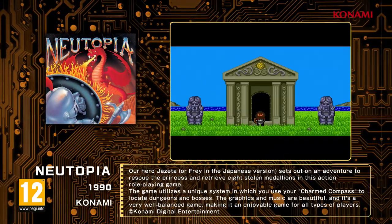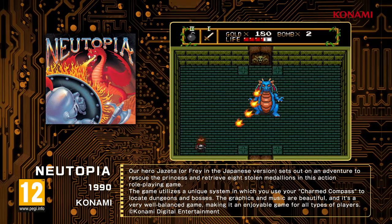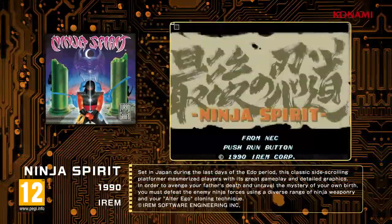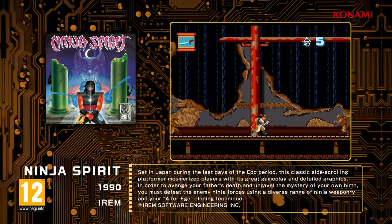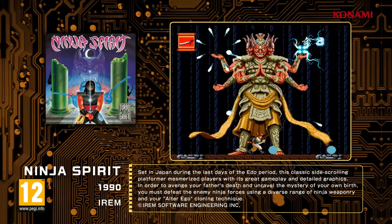Newtopia, an overhead action role-playing game in which the hero Frey goes on an adventure to get back the princess and 8 medallions. Ninja Spirit, a side-scrolling action masterpiece set at the end of the Edo period.